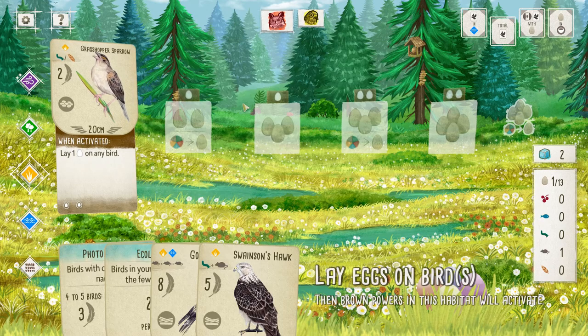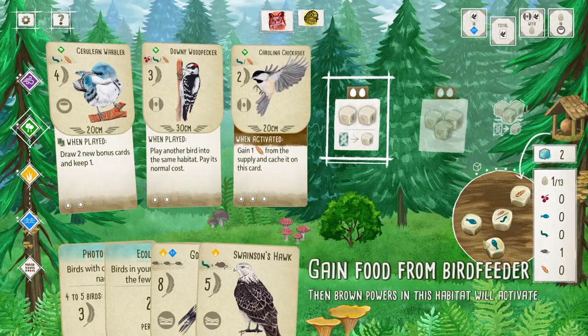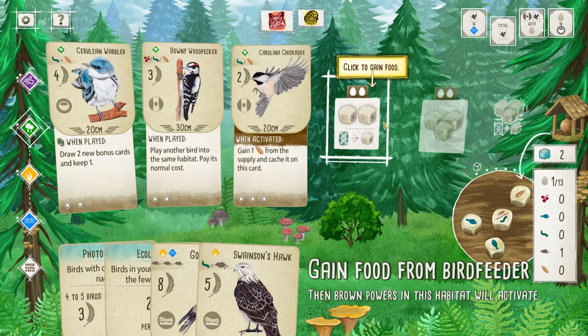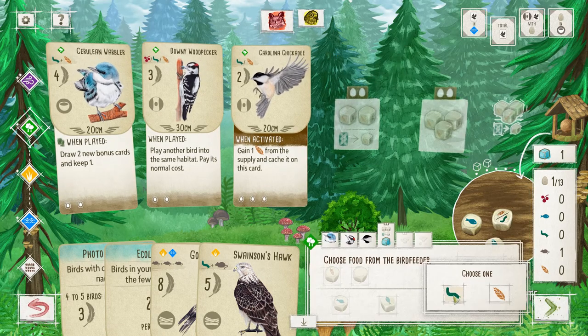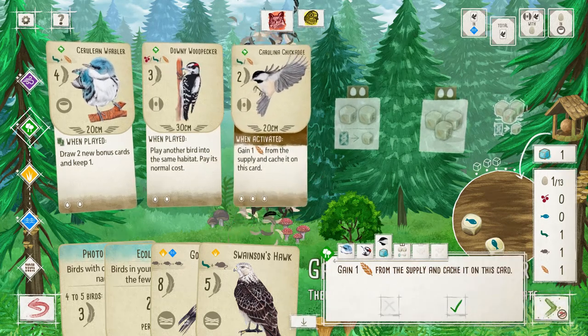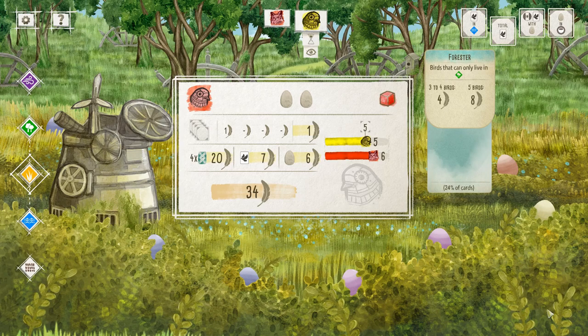Wait — how did they just lose a bird that was played? I don't know — maybe I don't know the rules as well as I thought. I still could have grabbed food there — it's still available to me, so I'll grab food now and do eggs on my last turn. We'll have a seed, an invertebrate, and a rat. Cashing those resources also gives you points at the end of the game.